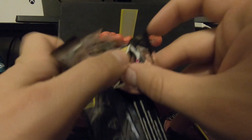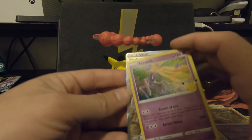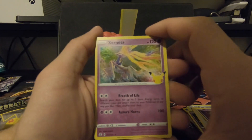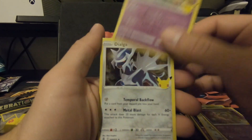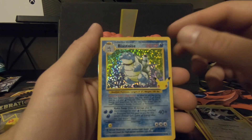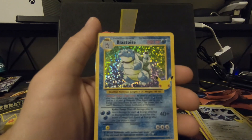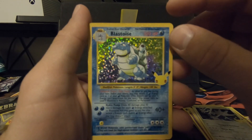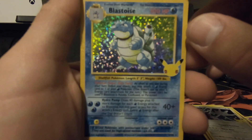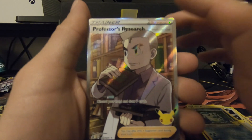These Celebrations packs — guys, if you can find them, get your hands on some of these. They have some of the best looking cards. It is all rares and legendaries. Xerneas again. Another Dialga. Shiny Blastoise — original Blastoise with the original graphic, Holographic with a 25th anniversary Pikachu stamp — this is so rare! And a full art Professor's Research.